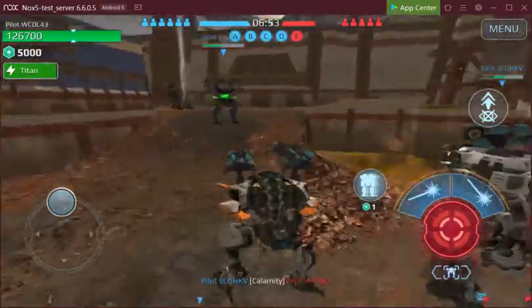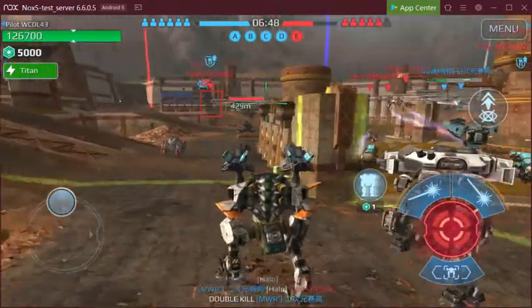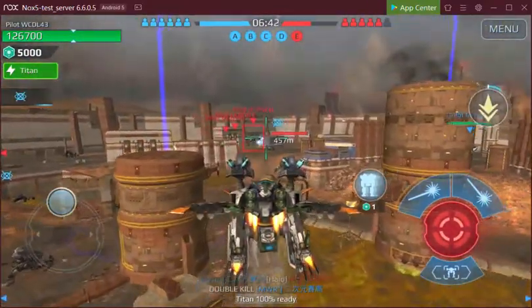Now we have something particularly new. By the way, the Ravana got buffed — less cooldown time and plus 10% durability. Here we have the Nucleon, a new weapon.